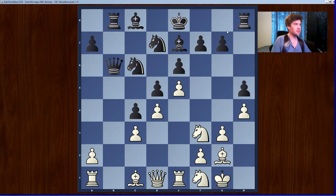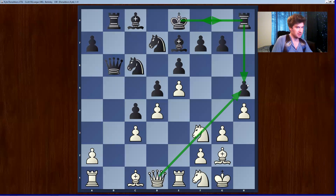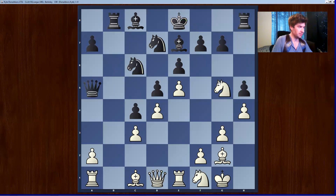I guess he was worried I would play h5, so he played it himself. But now his rook has to defend it and it's going to delay castling. The queen is going to be lined up putting pressure on that h5 pawn. I think this is where he starts to go kind of wrong. Ng5 — it's a good move, attacking the base of the pawn chain.